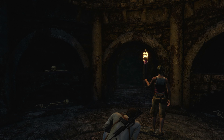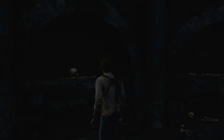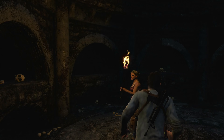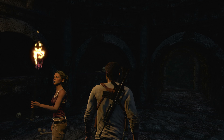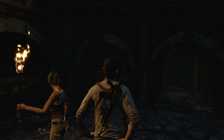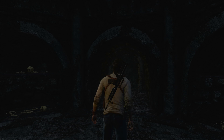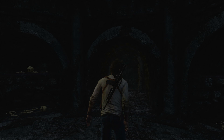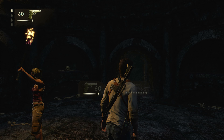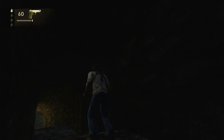However, it was a trap and Nate and Elena left Sully behind. So right now it is up to Nate and Elena to continue on their adventure to find El Dorado. This is Chapter 16, the Treasure Vault. Elena is holding up her torch while Nate has his weapons. Let's see what this place has in stock for us.